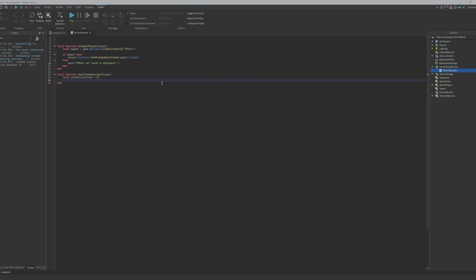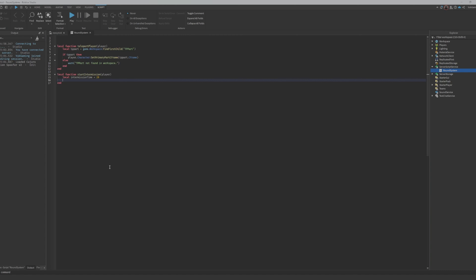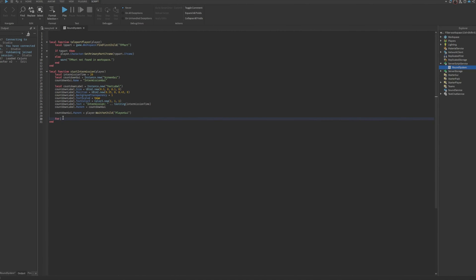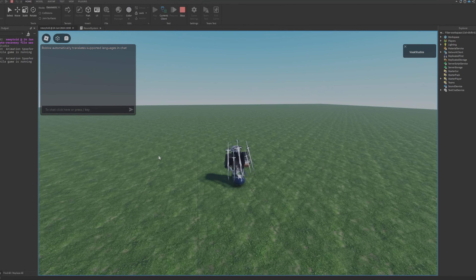We'll make a simple UI that counts down from 20 to 1 on screen - so it says 20, 19, 18... until the round begins. We make a timer loop counting down, then destroy the countdown UI and teleport the player. Then we add a player added event so when a player joins, they get a character and start the intermission.